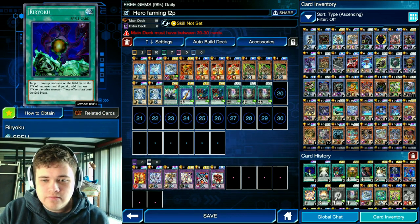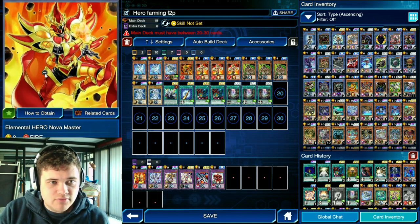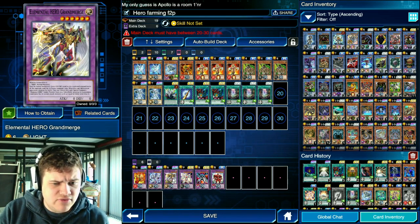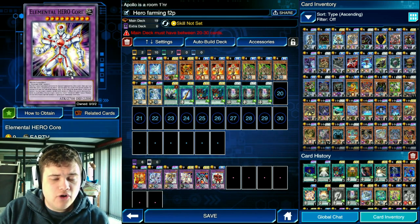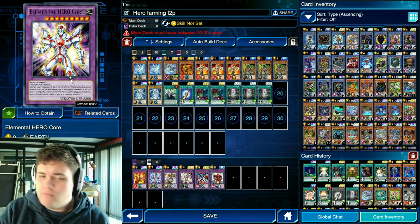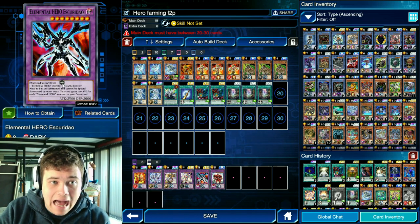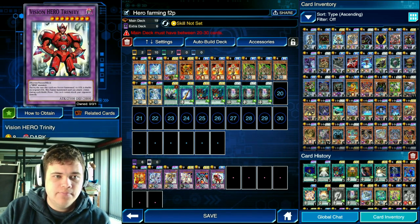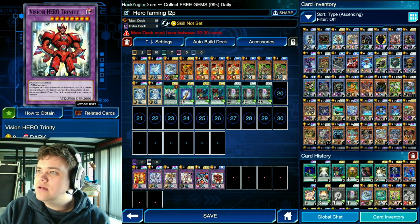You can take out Ryryoku and put in anything else. For Fusion Monsters: Brave Neos you get from Structure Deck, Nova Master also from Structure Deck, Grand Neos Merge is a UR ticket and was available from an event a few months back. Elemental Hero Core you can get from farming Jaden or Yubel. Escuridao from the Favorite Hero structure deck. Trinity is a very good card as well, obtainable from the Destiny Hero box.